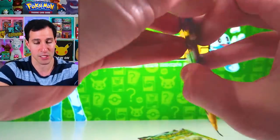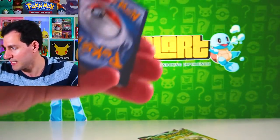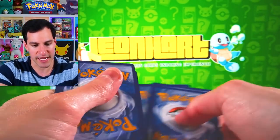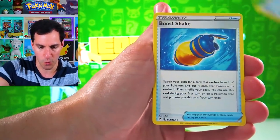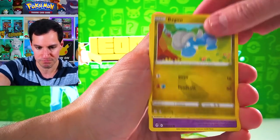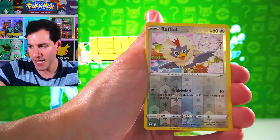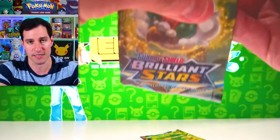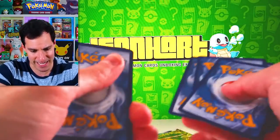Let's start off with the Evolving Skies pack — Sylveon pack art again. Opening that box up after we're done with the final Espeon tin. We got two Brilliant Stars and of course we'll also be opening Chilling Reign.